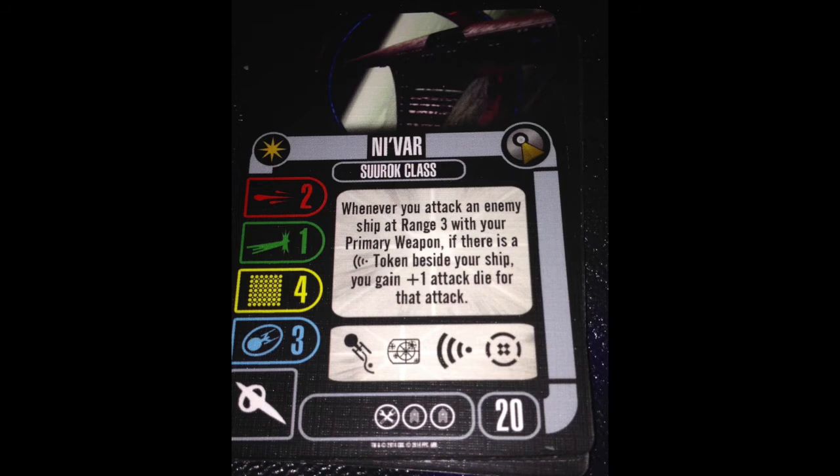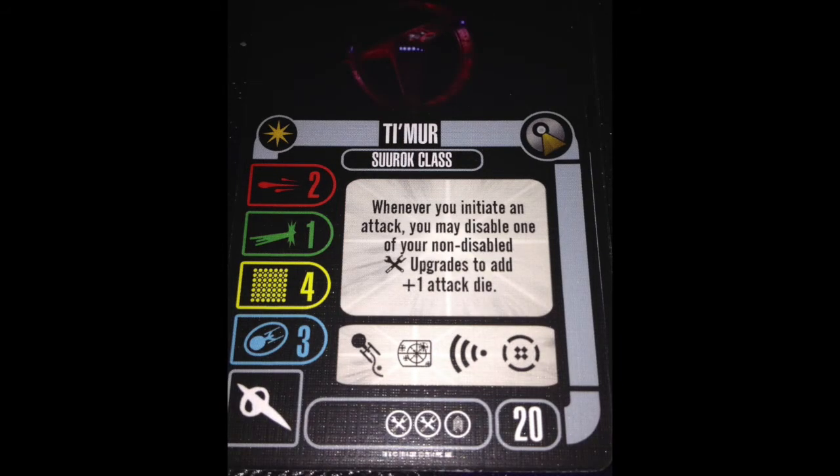The other named ship is the Temur. It has the flip slots: 1 crew, 2 tech. When you initiate an attack, you may disable one of your non-disabled tech upgrades to add plus 1 attack die. Here's what I would have liked to have seen instead: you may add plus 1 attack die for each of your non-disabled tech upgrades. That rewards you for building a specific way — put a max on this, max of 2, so that it doesn't get crazy with bonus slots.